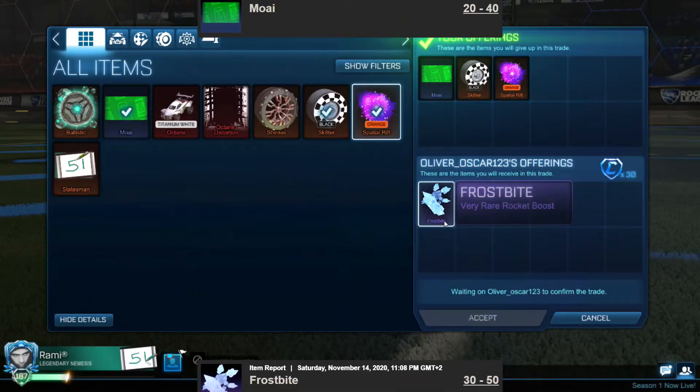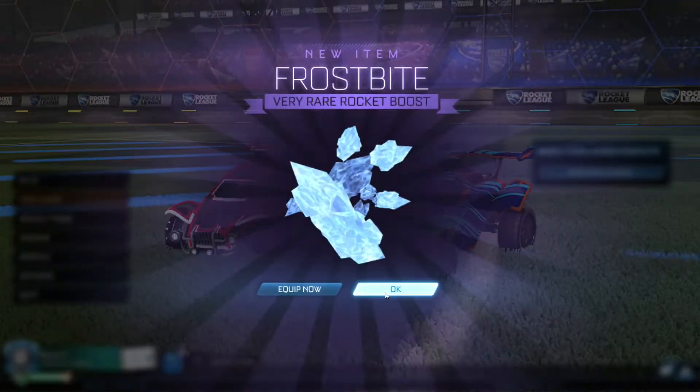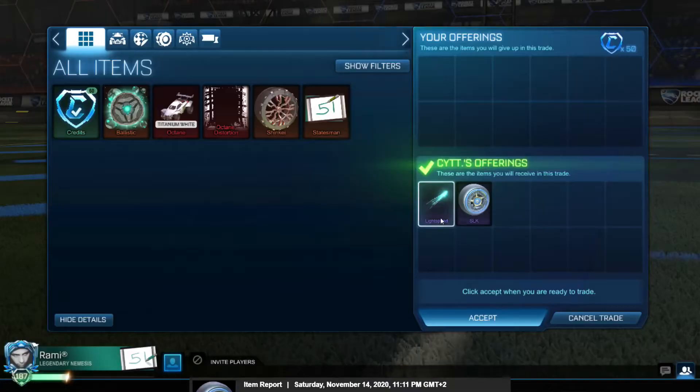In my first trade I'm giving my banner, black skater, or special rift, and I'm taking the non-credit very rare Frostbite for 30 credits. I'm now going to sell my Frostbite for 30 credits because I can't find anyone to buy it for 40 credits, so that's fine.